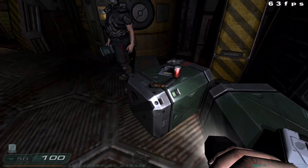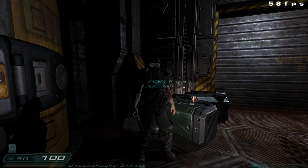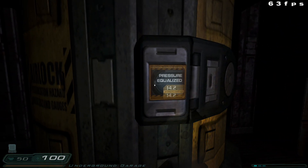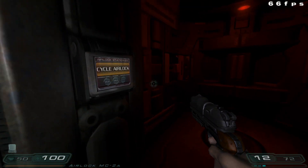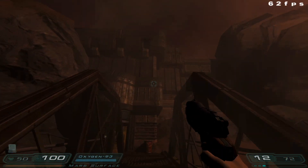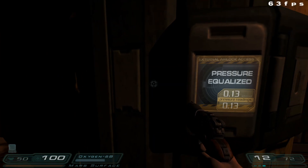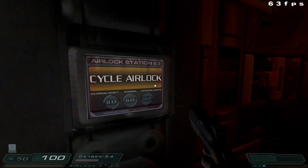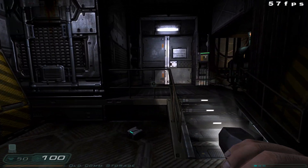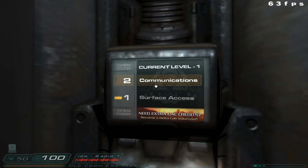Hey, you're that new guy headed for the old comm center, right? You'd better hustle up, pal. This passage doesn't go all the way there — you'll have a quick walk outside to the center's airlock. Don't sweat it, it's got plenty of oxygen. Marine, this is Sergeant Kelly. You need to double-time it down there. Search your assigned area and haul your ass back to Mars City. Out.